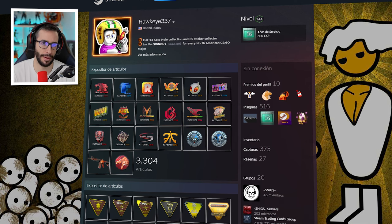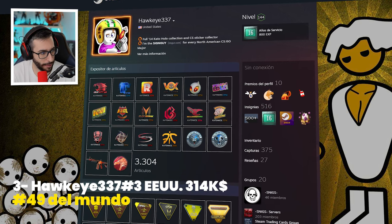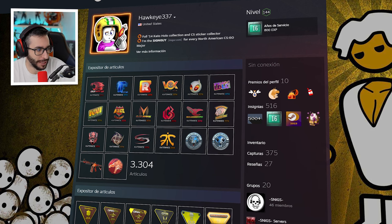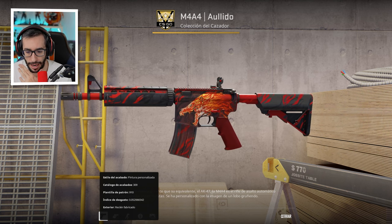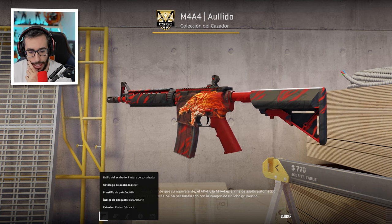Top number 3 — here we are going to be amazed. He is called Hawk i337, and his inventory is 49th in the world, third in the United States, worth $314,000 — it doubles the fourth place. He is noted as one of the biggest sticker collectors: among his collections he has complete Katowice 2014 Holos and Cologne 2014 Holos. He has no knives, no gloves.